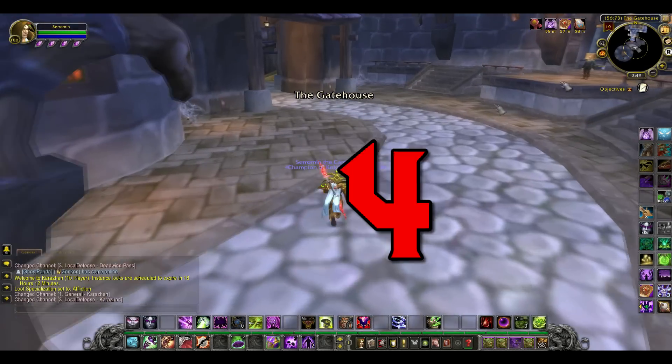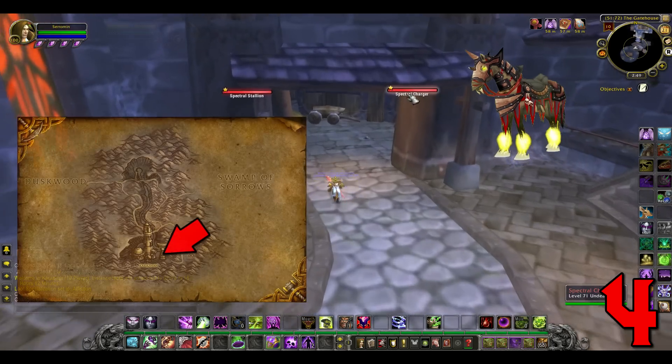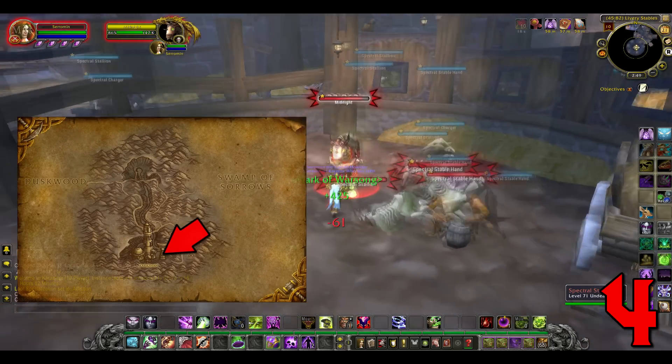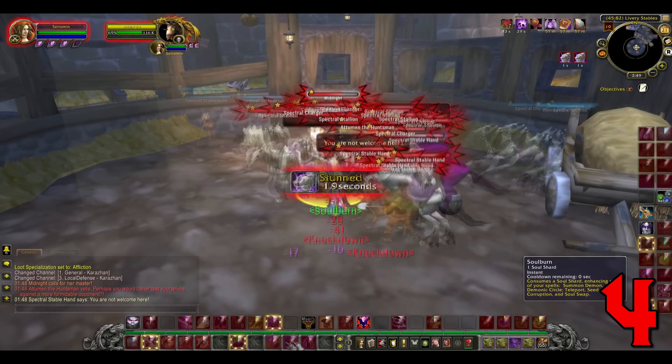Number 4: Fiery Warhorse. Drops from Attumen the Huntsman in Karazhan. This is probably the best and quickest one to farm, mainly because you go in, turn left, kill, and exit. Simple as 1, 2, 3.